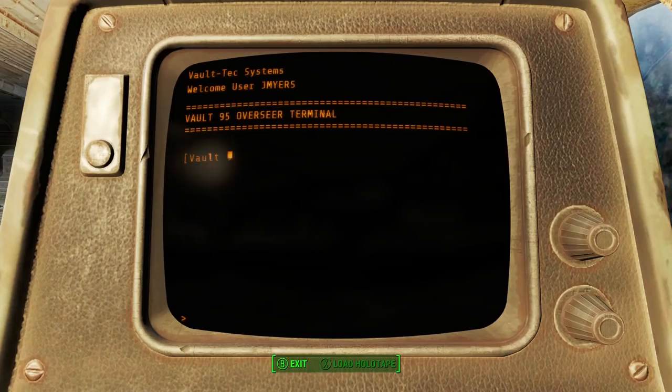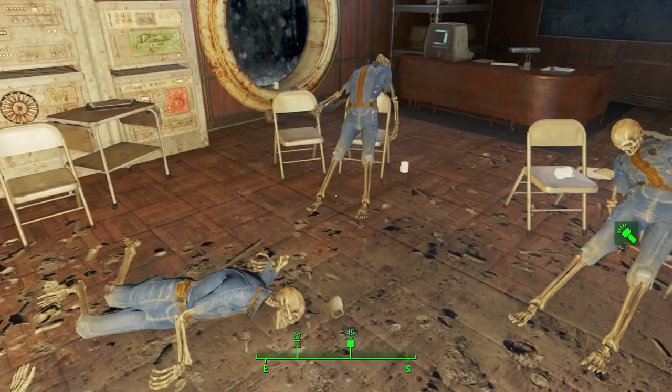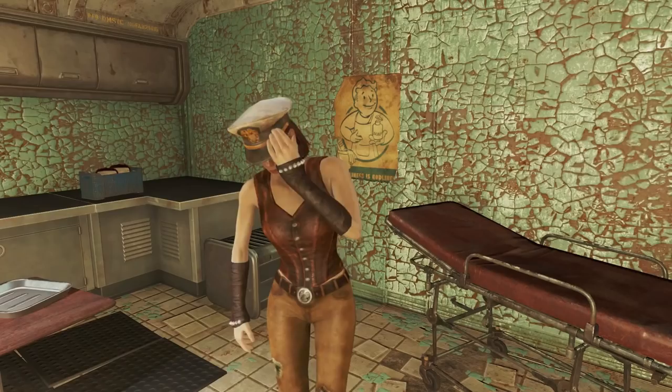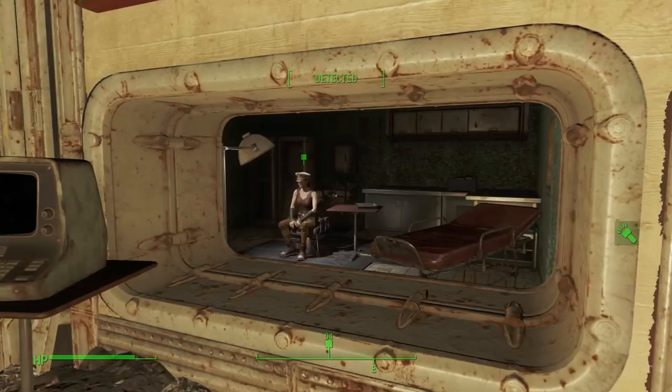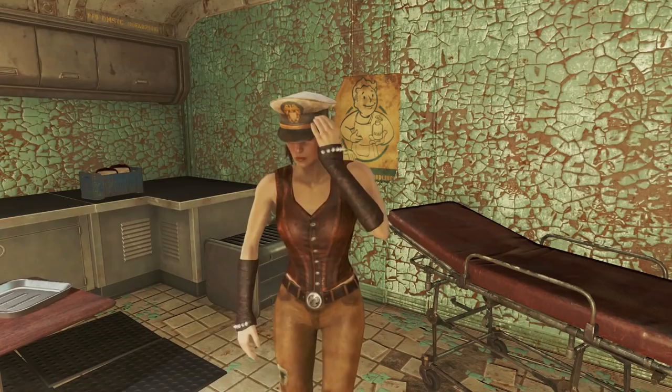At first glance, the goals of Vault 95 seem quite noble — the idea was to help rehabilitate drug addicts. Locked in the Vault, away from chems, and participating in group therapy in a controlled environment, residents stood the best chance of kicking their habit. The Vault even came equipped with a detox chamber. So is this finally a bit of philanthropy from Vault-Tec? Ha — this is Vault-Tec, so obviously not.